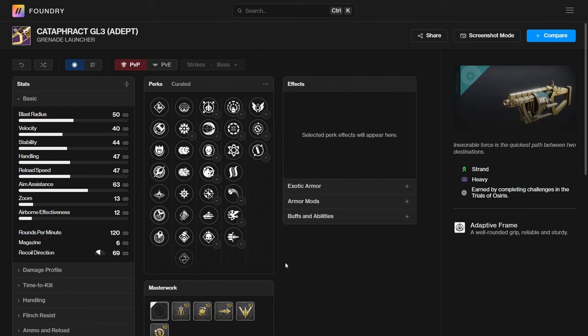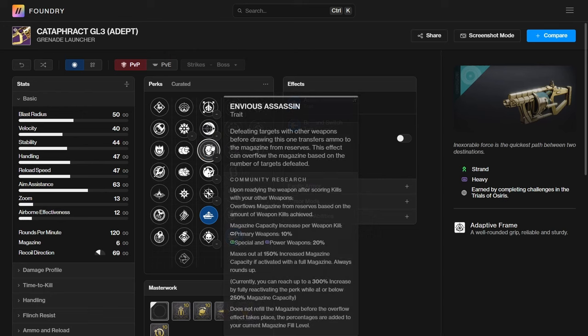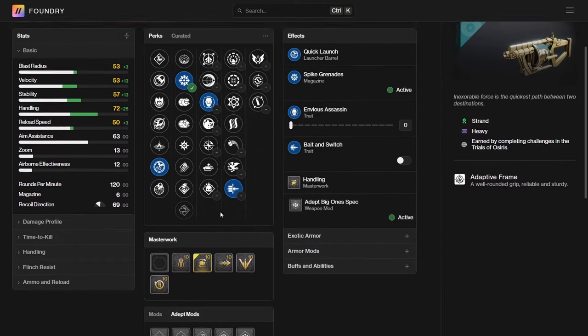So here are the possible rolls that the Cataphract can get. For PvP this is the roll you want, but for PvE the only perk to pay attention to in the right side column is Bait and Switch, and in the left side column is Auto-Loading Holster and Envious Assassin. You're going to want to pair that with Spike Grenades, Quick Launch, and a Handling Masterwork, then throw on Adept Big Ones.